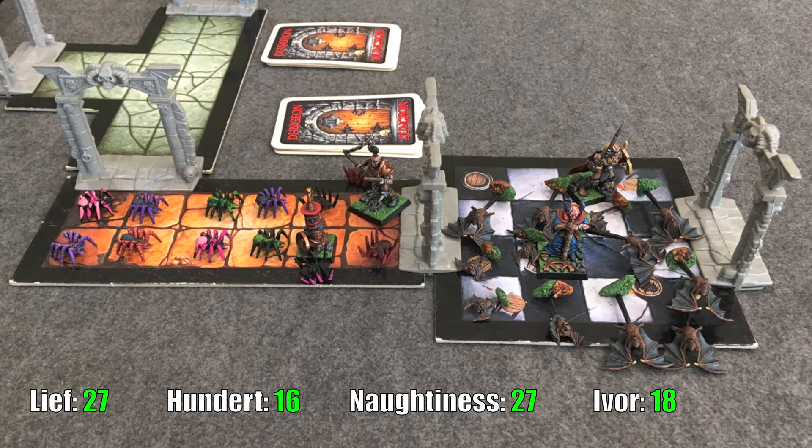Naughtiness Maximus is up next. The bats are gone so it's time for the spiders. His magical fist spike lets him punch into the corridor, but he only kills one spider with it. He kills two more with his knee spikes — a bit of an off round. Ivor moves into the corridor and only manages to kill one spider. Battle level 2 with three attacks, he just didn't roll well. Thankfully the two spiders facing Ivor both miss — not surprising with weapon skill 2 versus Ivor's weapon skill 5.